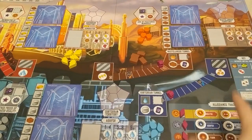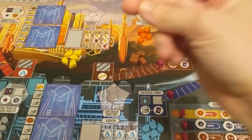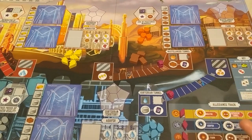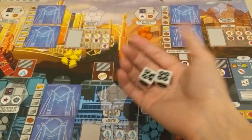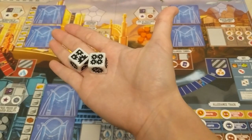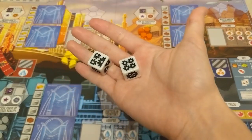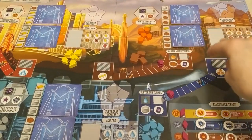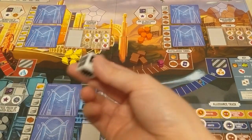A lot of what I do when teaching games is figure out what I can put together to make it a little bit easier — what actions on this board I can couple together in order to better explain to players, making it quicker and getting people playing as fast as possible. So the first thing I let them know is that this is a worker placement game and that these dice are your workers. They start off with two, they roll them and place them.